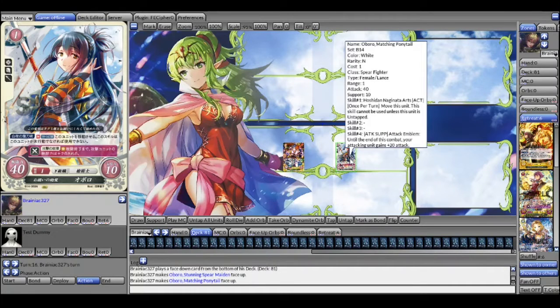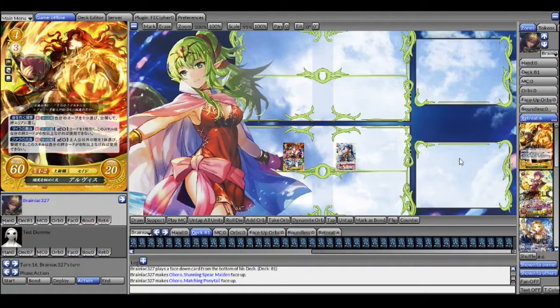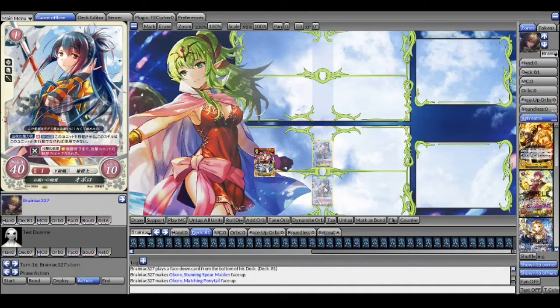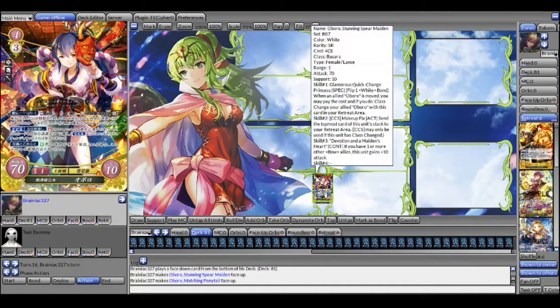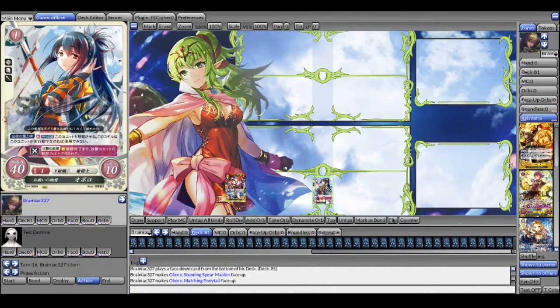Here's how this interaction works. Let's imagine there are four white bonds over here. I have this Oboro in my front line. I use Hoshiden Naginata Arts — I move the unit for free. I activate Glamorous Quick Change Princess, flip the white bond, class change the Oboro, and draw a card. Then I use her second skill — her class change skill — Makeup Fix, which sends the topmost card of this unit's stack to the retreat area.